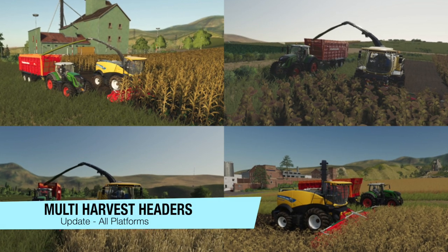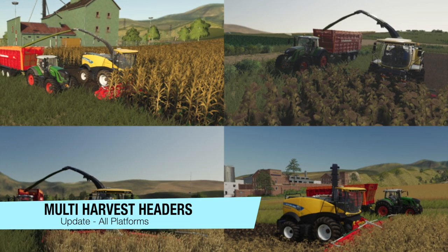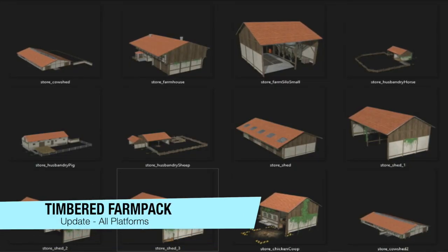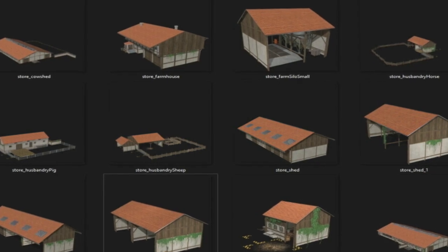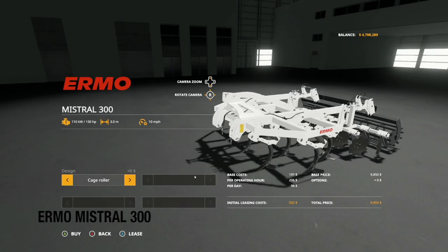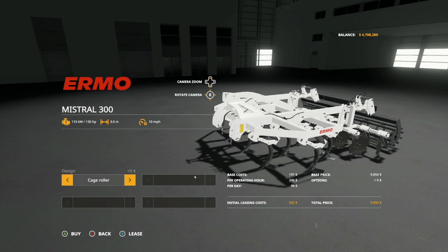Next is the multi-harvest headers - version 1.2 - more color design options and various bugs have been fixed. And an update to the Timbered Farm Pack - version 1.002 - they fixed the season mask, roof overhangs extend onto the gable ends, and they've adapted to the Bavarian style. Your last mod update for all platforms today is going to be the Irma Maestro 300 by SMI Mod Team and Vertex Design - version 1.0.1 - they've fixed the AI width.